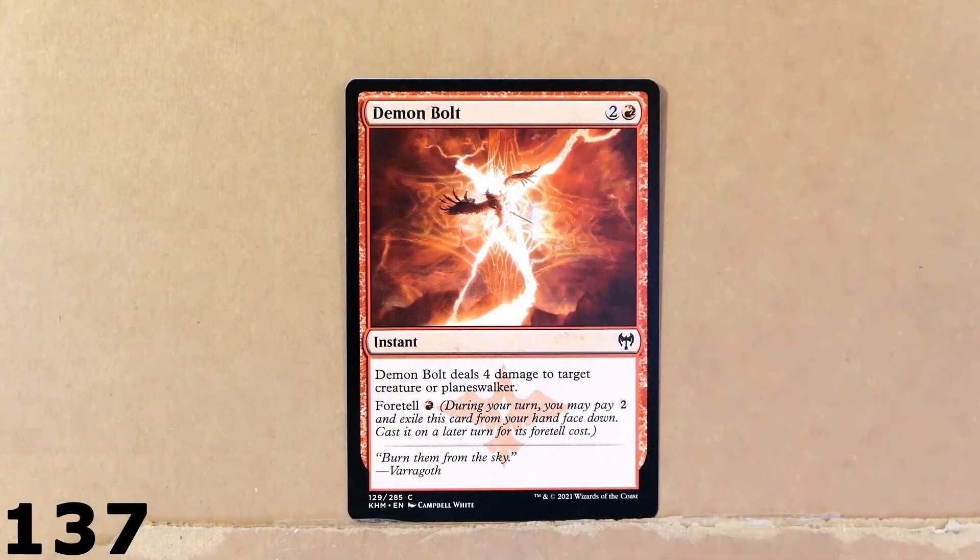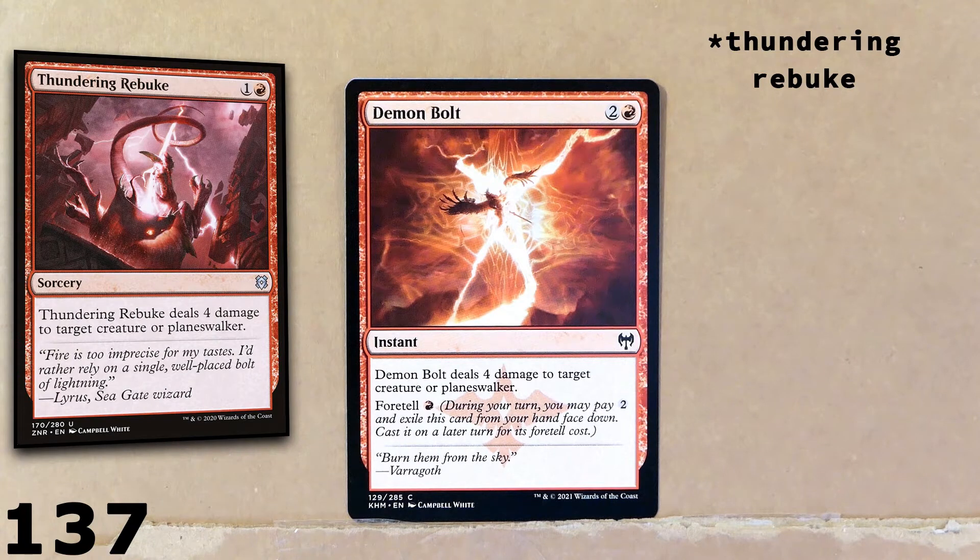Here we've got another very powerful instant card. This is a red card — Demon Bolt. It's an instant. You can foretell this card on your turn, then cast it for a cheaper price. It deals 4 damage to a target creature or Planeswalker. It's pretty much like a copy of Thunder and Strike but more powerful, because this card is an instant and that other card is actually just a sorcery.